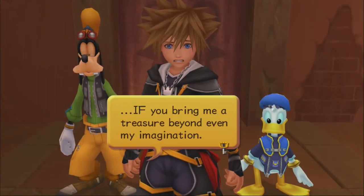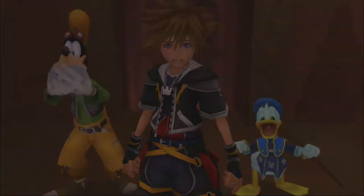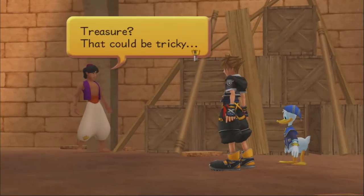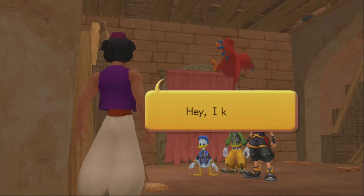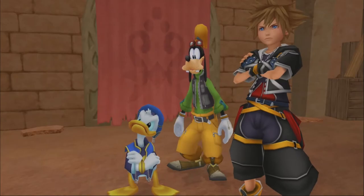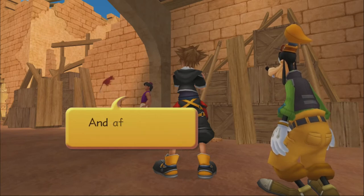The Peddler wants a treasure beyond even his imagination — something fit for a sultan. Aladdin says there's lots at the palace, but he can't take it and doesn't want to worry Jasmine and the Sultan. Iago suggests the treasure in the Cave of Wonders. Sora and Donald give Iago quite the stink face. Aladdin tells Iago to lead the way — and after they get the treasure, he might even believe Iago's apology.